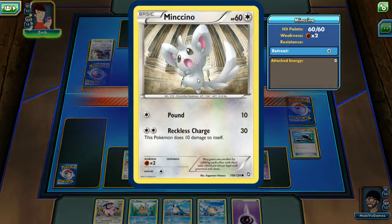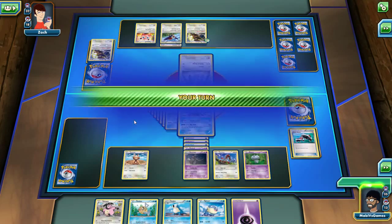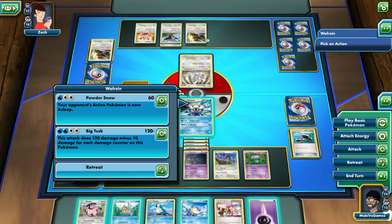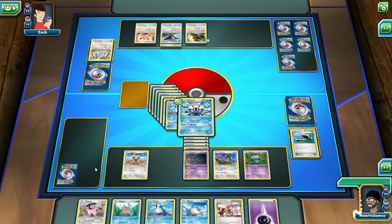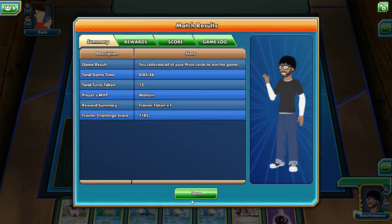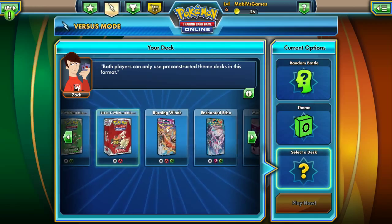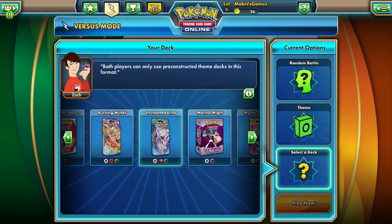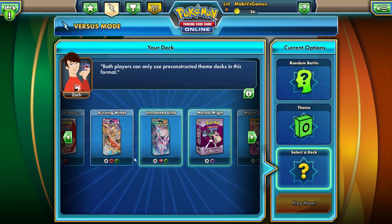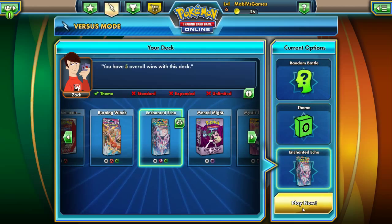All right, who's next? Minccino. He was like nothing - get out of here! Pretty easy win. But then again this deck against a normal deck is pretty much whatever. We need to do fairy stuff - we have to get lots of Sylveons on the field. So we're gonna random battle with the Enchanted Echoes theme deck. Let's go - you gotta evolve fairy Pokemon, so that means Clefairy as well.